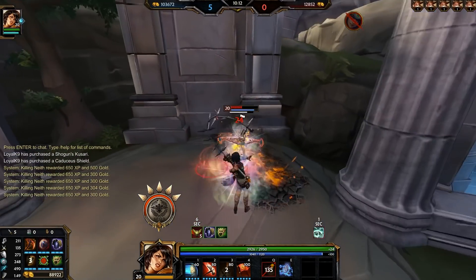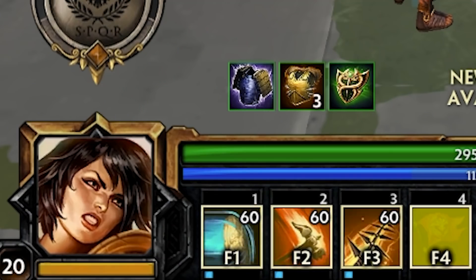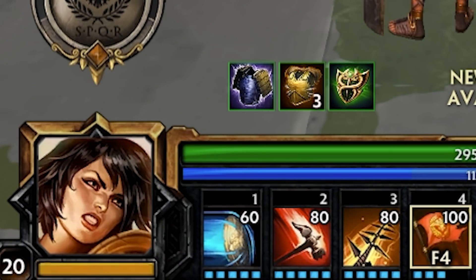Watch out for auto attack counters like Jingu Mastery and Witchblade, and characters that can interrupt your 2 in the laning phase, like Sobek. Max the 2, then the 3, then the 1, and put points in your ult whenever you can.